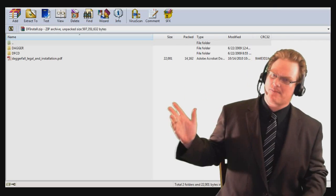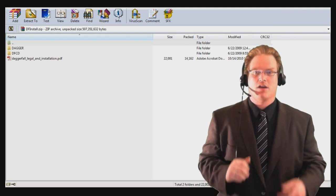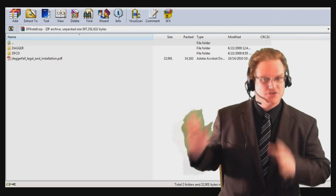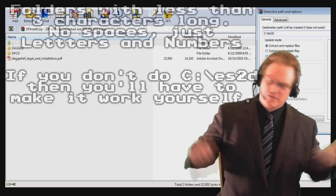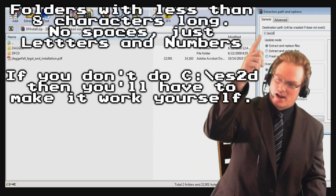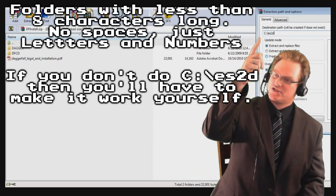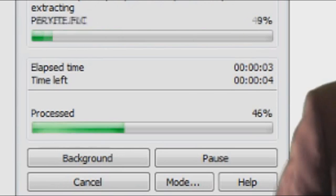Open the zip file you downloaded and you're going to notice it's very different from the last game. This time, instead of using an installer, you're going to have to go ahead and extract these files to a folder. Preferably something easy to remember and easy to use, like C drive slash ES2D. It's going to take a little while to extract.